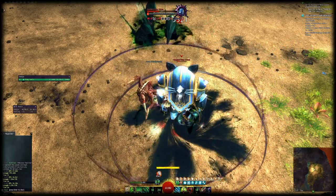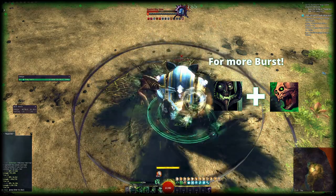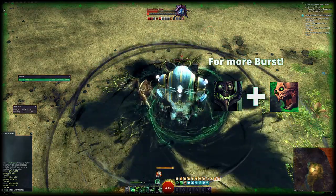In case you don't need CC, you can exchange the Golem for Lich Form and use Skill 4 in Lich Form prior to the opener for even more burst damage.